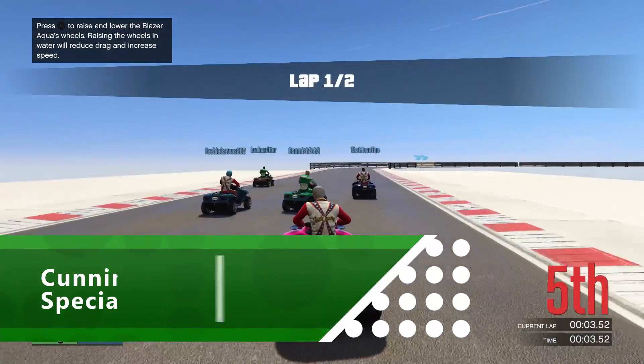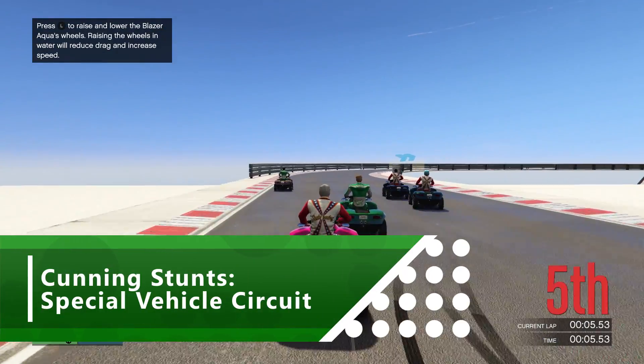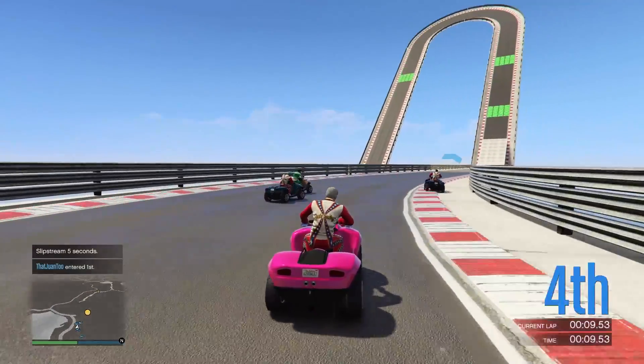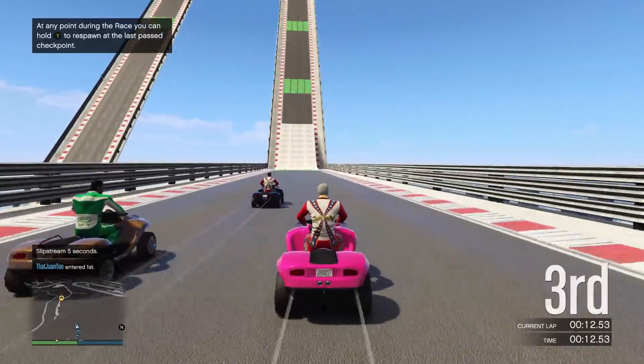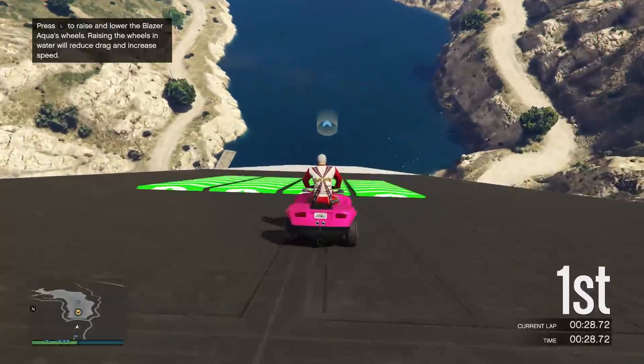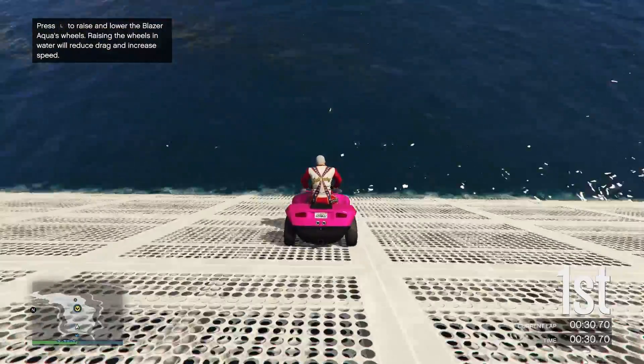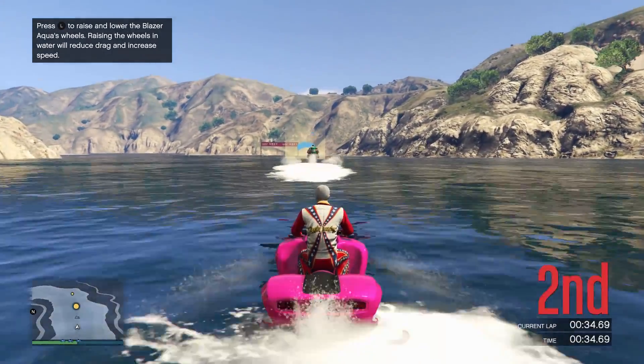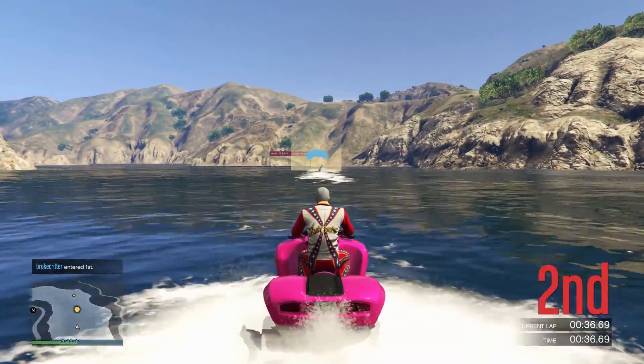One of the more recent additions, the Special Vehicle Circuits, is an expansion to Cunning Stunts based around the special abilities of three bizarre motors. First up is the Blazer Aqua, a quad bike that doubles as a jet ski when you hit the water and fold up its wheels. It allows the track designers to borrow some ideas from log flumes, as sky-high tracks suddenly plunge into the lakes below for a spot of wave race action.